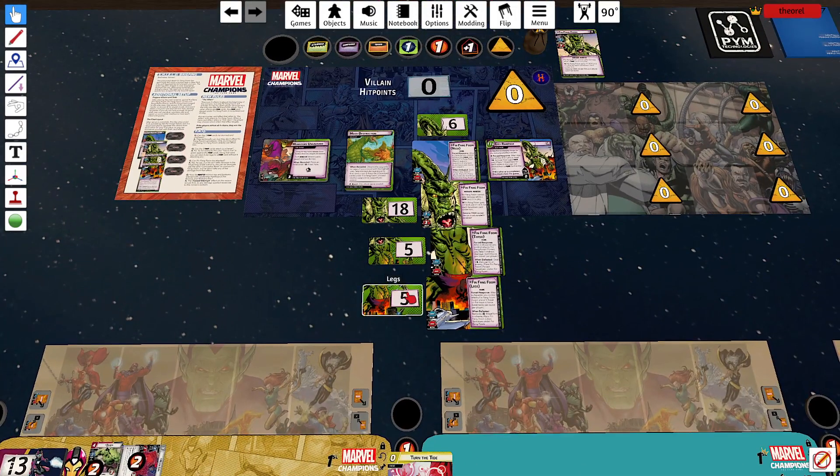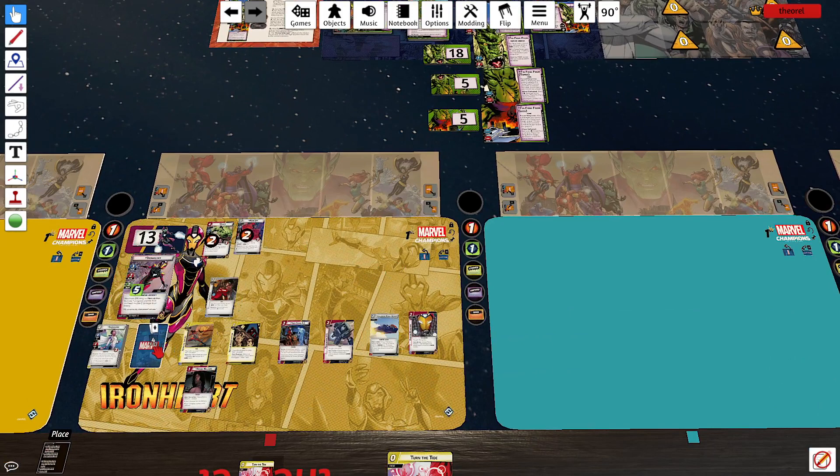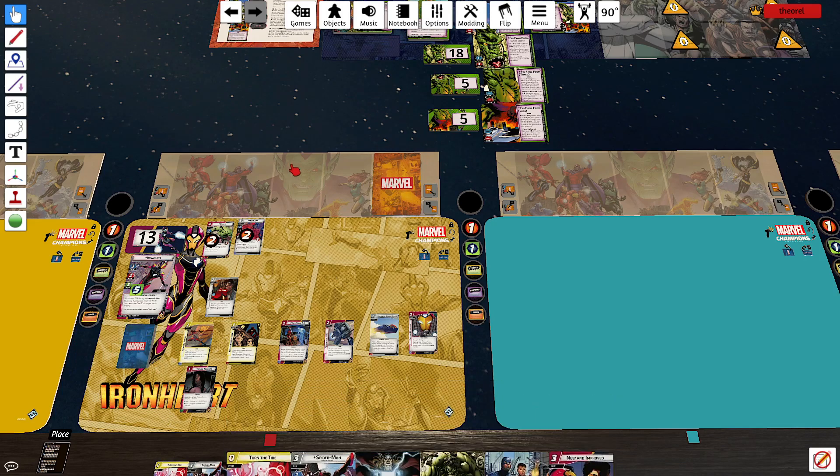Our Photon Blasters can deal three damage to the neck. We draw a six card hand, which is an extra encounter card. I think we're all set up.